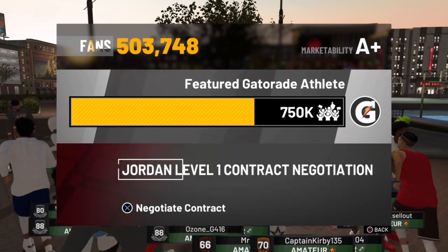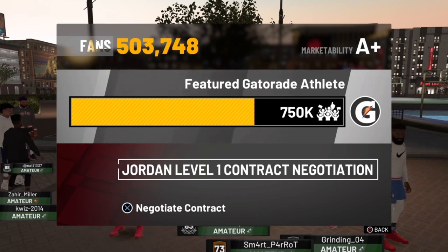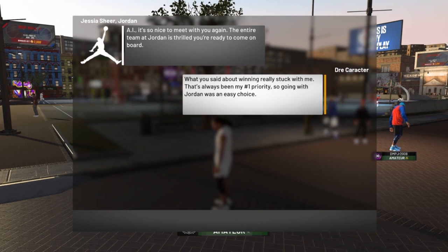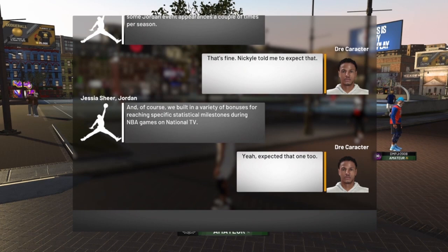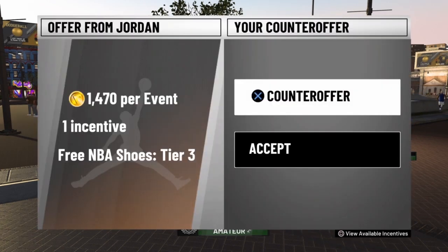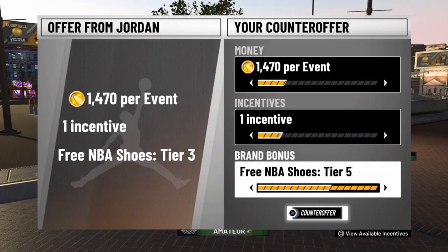I'm going to give you a couple tips on the contract negotiation. If you are strictly an online player and don't plan on playing MyCareer much after this, don't go with incentives. Incentives are only for people who are going to be playing MyCareer. If you're not going to play MyCareer, it doesn't matter how many incentives you have because you're not going to get them. What you want to do is get Tier 5 shoes always, so you can get all the shoes for free.